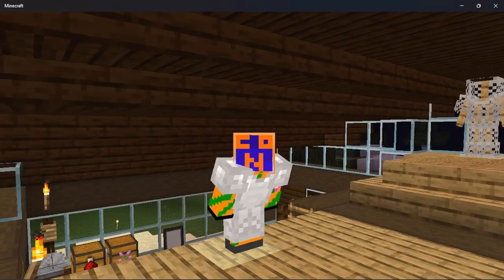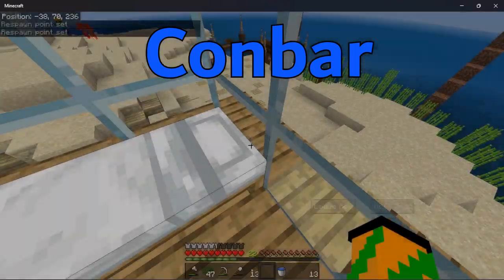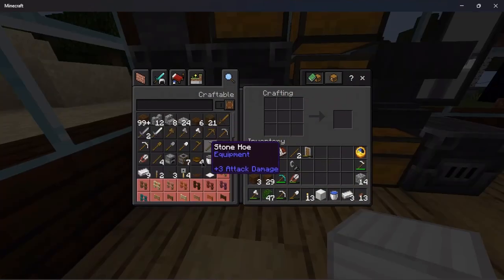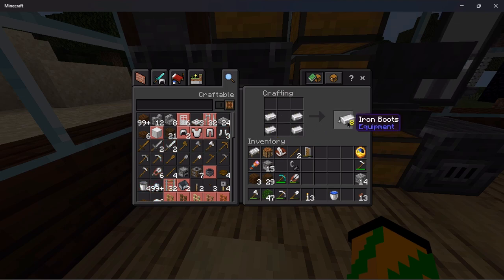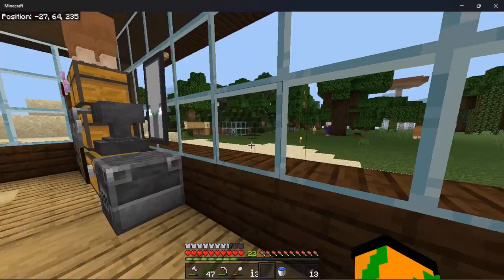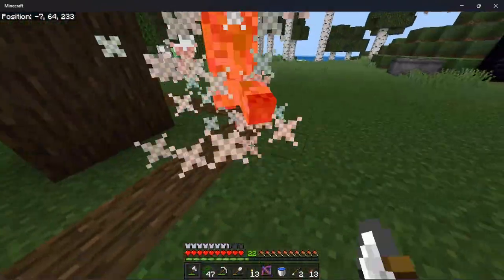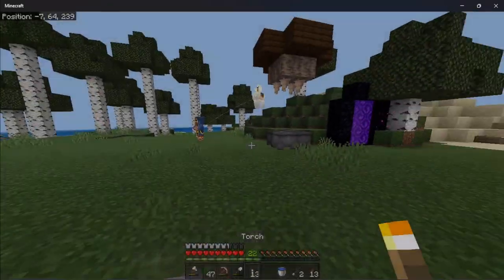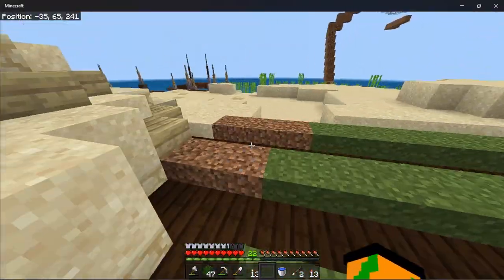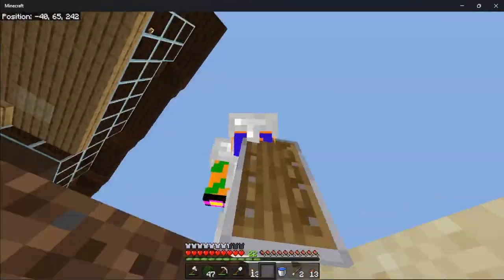Hello everyone, how's it going? So I haven't really posted in a while, but now I am so let's go. Quite a bit of stuff has been done in the past couple days: first of all, gone is a lava farm, another portal built, and very excitingly the grass race is almost done — it's really just depending on which one gets ahead. This one so far looks like it'll win, but who knows.